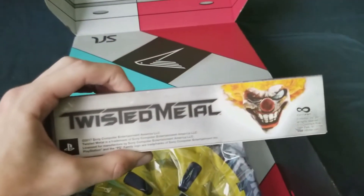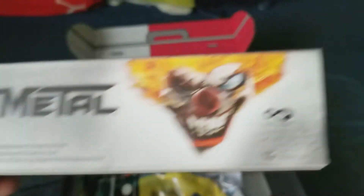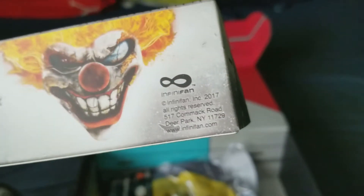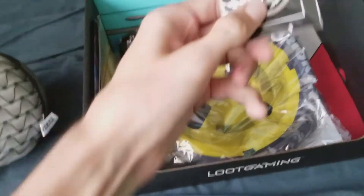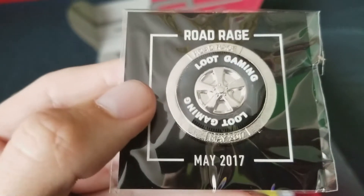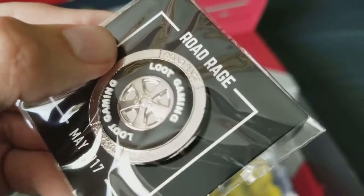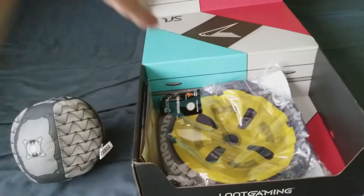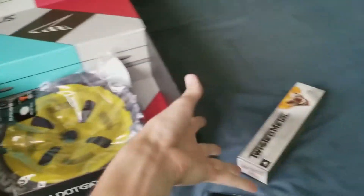We got a Twisted Metal — some kind of... I don't know what this is. Let's open it later. What's next? We got the pin. Loot Crate always has pins inside. And it says on it: Road Rage, Loot Gaming. Heck yeah. If you didn't know, this crate is themed with Road Rage — that's why we got the Rocket League in here and the other stuff.